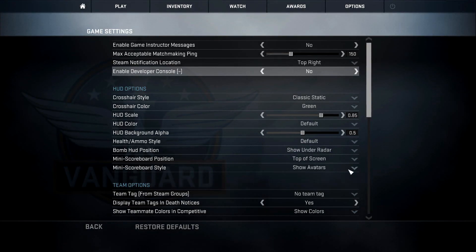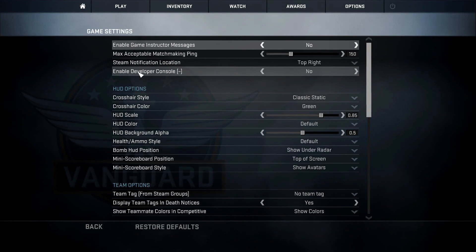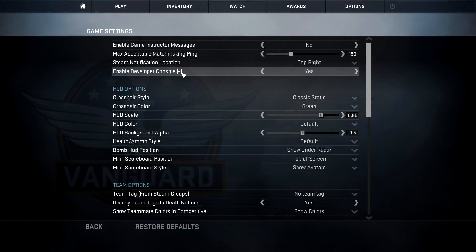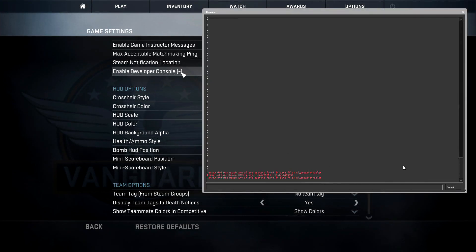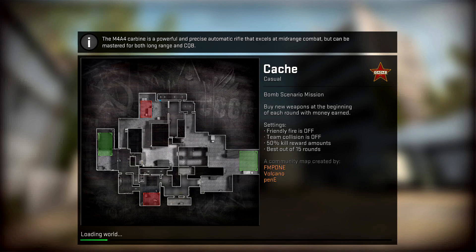Next you want to open up the game, enable the developer console - you can do this by going to Options, Game Settings, finding 'Enable Developer Console' near the top and changing it to yes. You can open this console by using the tilde key, which is the key underneath Escape on your keyboard. That's going to open up the console window, and then you can start a server by typing 'map' followed by a space and then the name of the map you want to play, like de_cache.